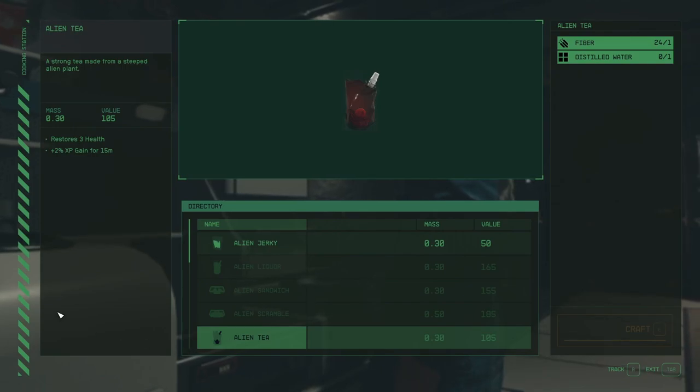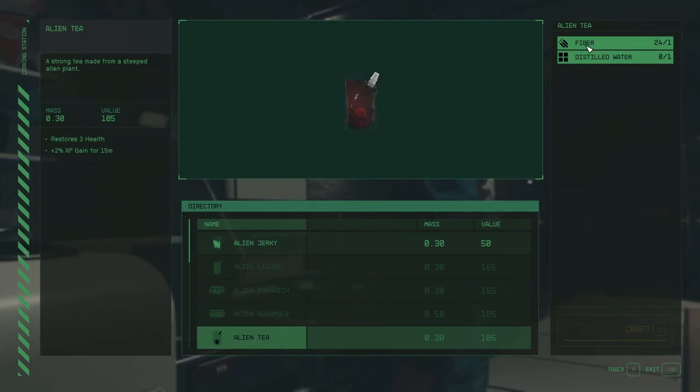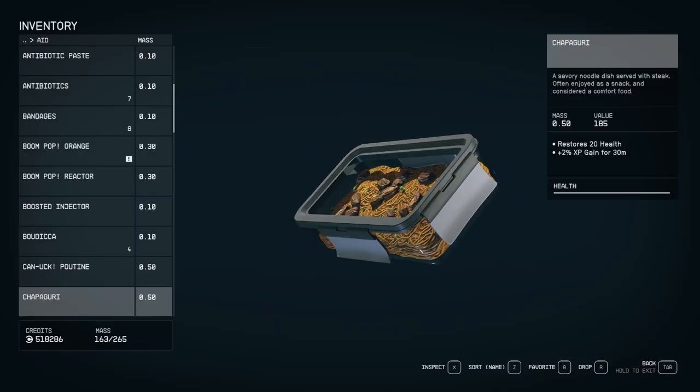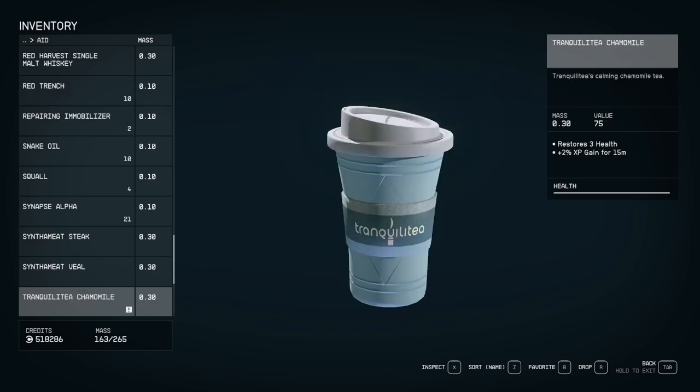Alternatively, you can buy the tea if you don't wish to engage with the crafting. And if you want even more XP buffs, consider investing in the Nutrition perk, with its last level making food and drink 50% more effective.